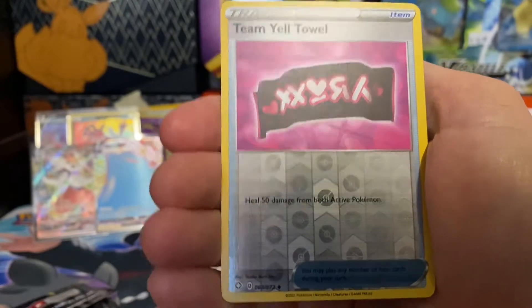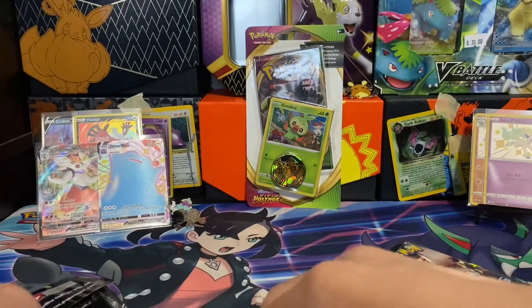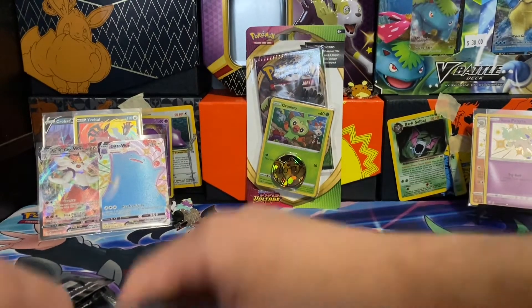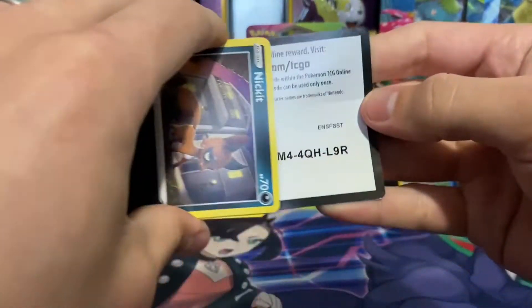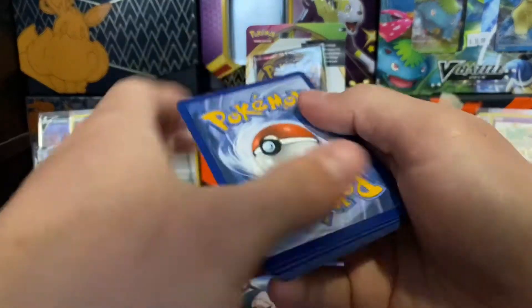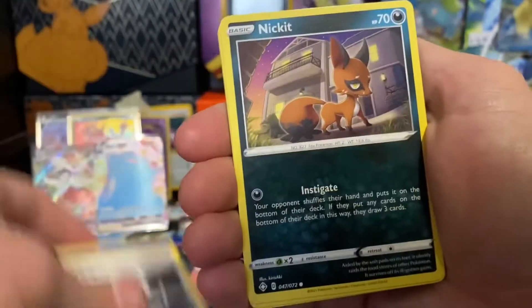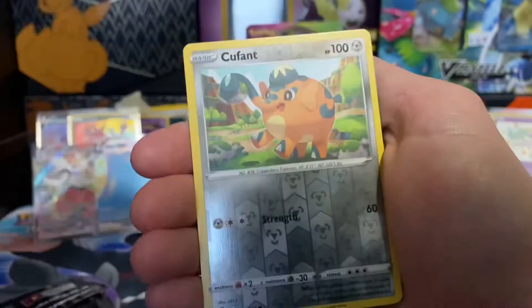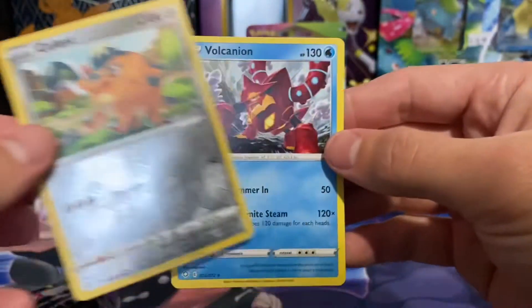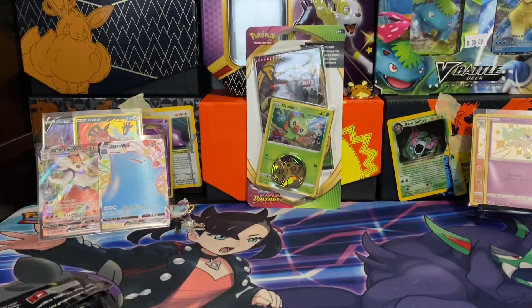Reverse Team Yell Towel — heal 50 damage from both active Pokemon. And a Feeble V. This one might be in the wraps, but maybe Cormite can save me since he had my favorite pack artwork. Two baby shinies isn't horrible — one shiny out of each box is not bad. This is probably the first time I've had a drought opening Shining Fates, which is funny because I've still got two shinies. But I've had really good pulls up to this point. Reverse hollow Cup Font and a Volcanion. Well, shoot.